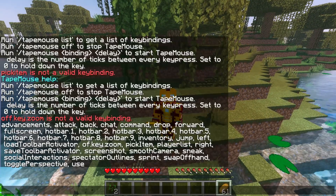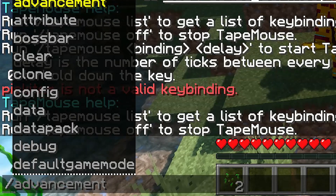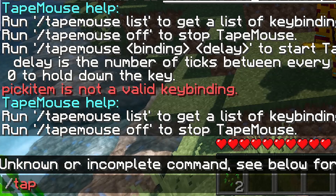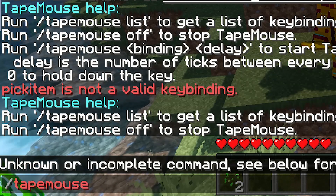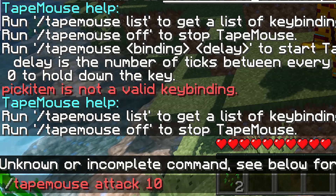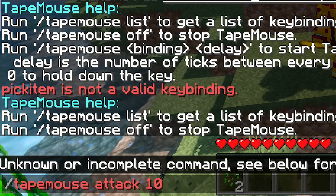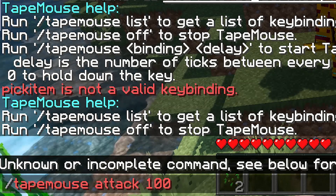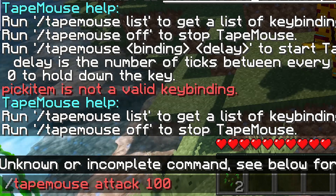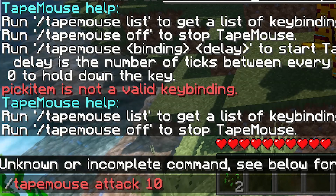Install the mod, go into the world, press the button to open it, and attack everything around me 10 times per second. For that, use the command: tap mouse attack 10. These numbers are milliseconds. In one second there are 1000ms, so if you choose 100, that means you attack something once every second, but I want 10 times every second.